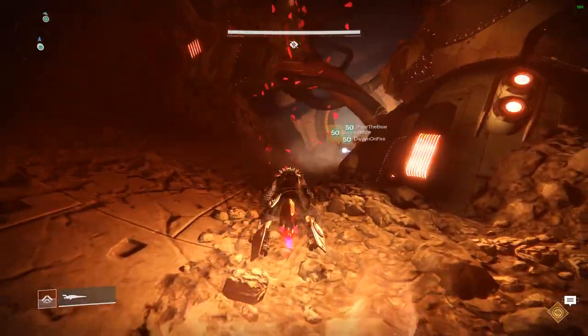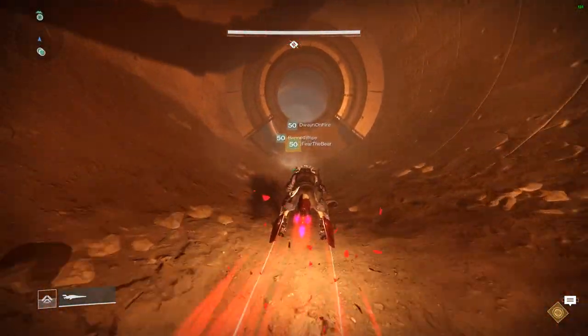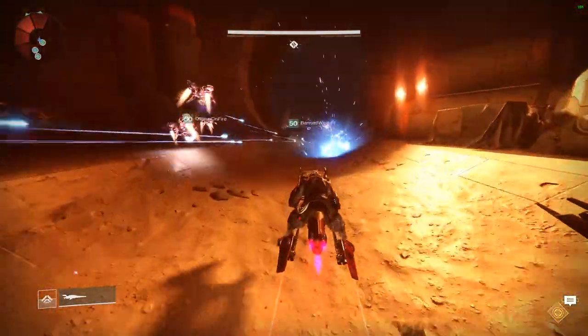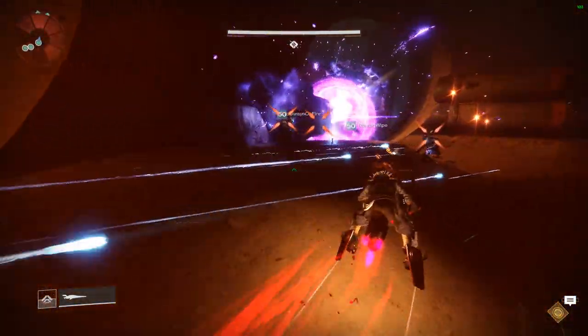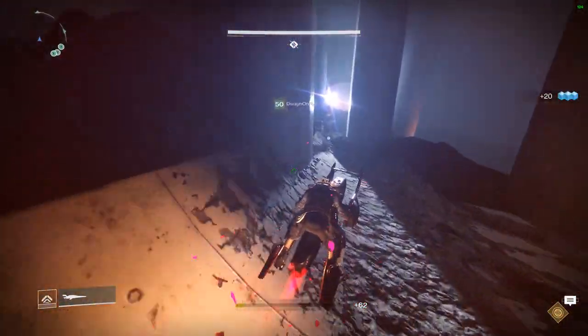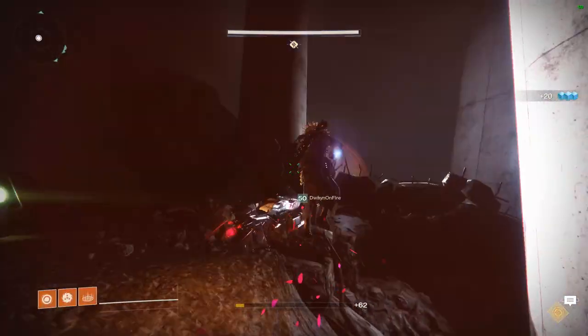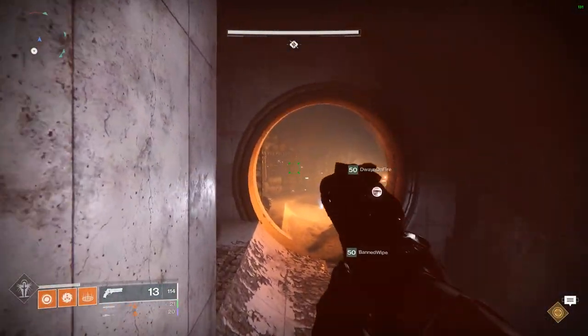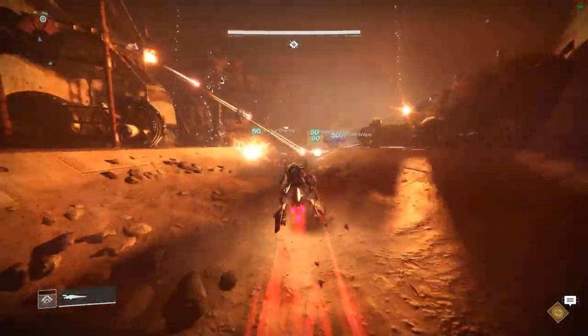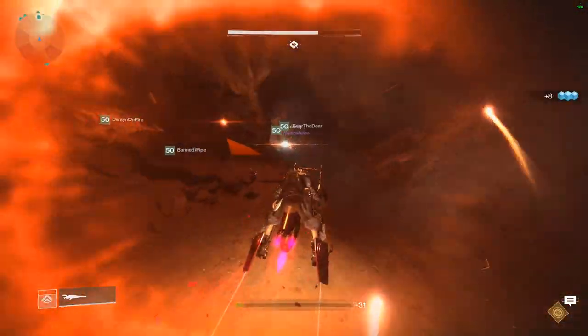You should be on your sparrow for this part so you don't die. Now you'll continue forward past those next ones, and we're going to come to an intersection — three ways. There's one to the right down where Bandwipe went, there's one to the left where Dwayne is. And then you're going to have to jump over this ledge, get back on your sparrow, use a grenade if you have to to try and clear some adds, and make your way into the next cave.